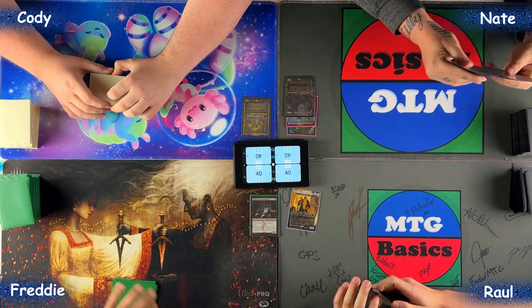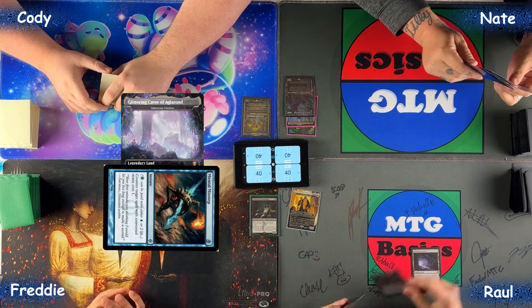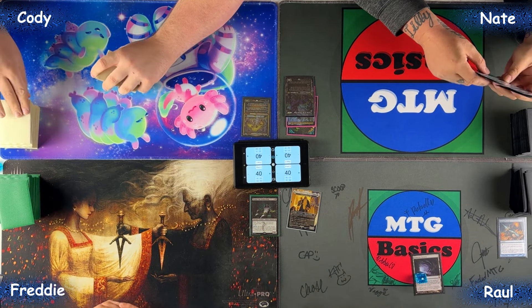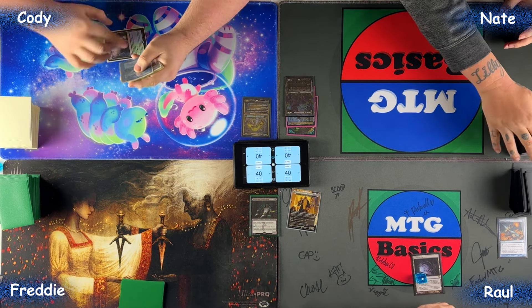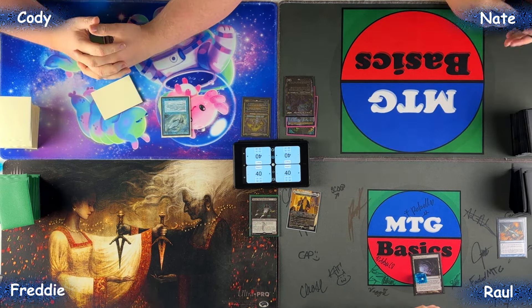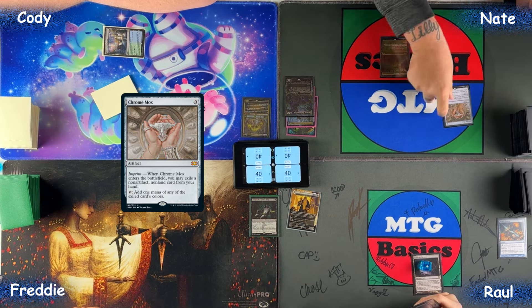Let's get right into it. Does anybody have any pregame effects? I do — Mental Misstep is gone, into the black hole. Draw Rejuvenating Springs. I'm thrilled you got rid of that Mental Misstep, because I will play turn one Mystic Remora and pass. Draw, lamp — let's go. Chrome Mox, imprint — calling it in the week.